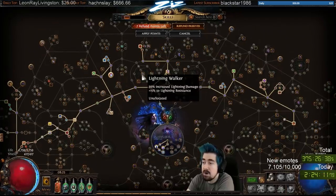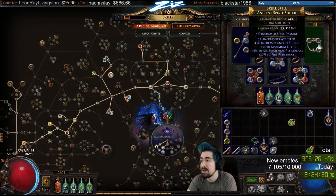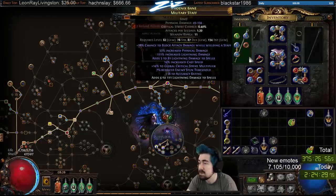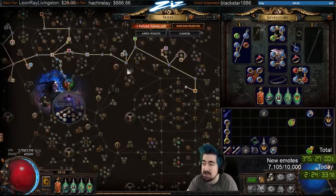Speaking of resists, if you need more while leveling, there's nothing wrong with taking the resistance nodes — especially Lightning Walker when you're running Stormbrand. I did have a shield actually: 60 life and like 50 res. This staff was doing about 200 more damage, and since I'm not an Inquisitor I wasn't planning on shield charging anyway because it's a bit slow.